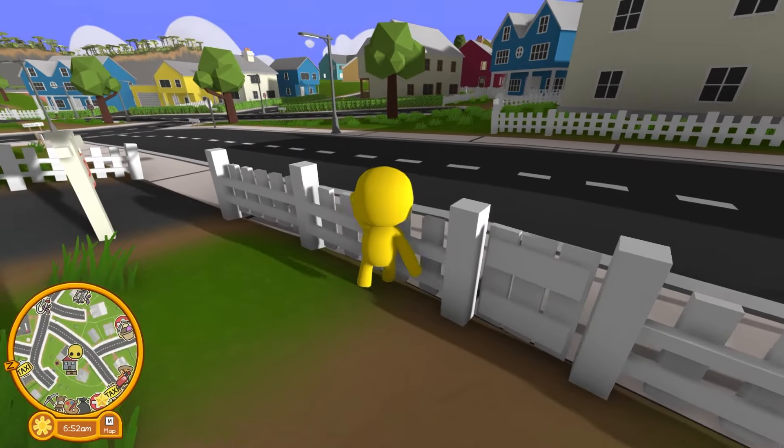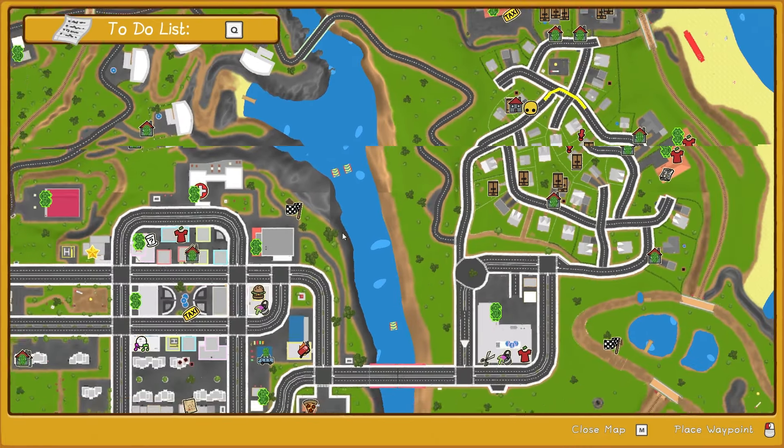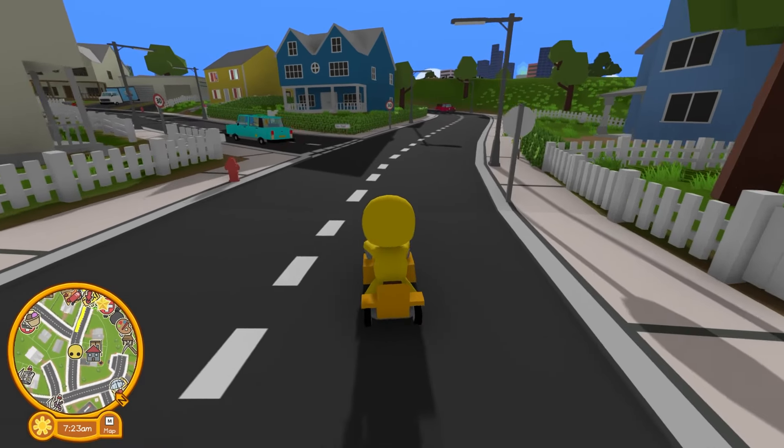Pets can be pretty expensive, so I think I'll start by getting a job to save some money. Let's open the map and see if I can find any good jobs. Ooh, look! There's a job flipping burgers. I want to work there. A burger job could be lots of fun. It's settled then, let's go to that burger joint.